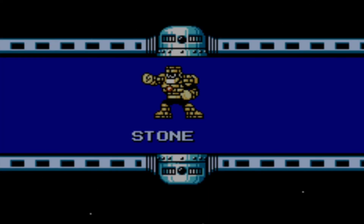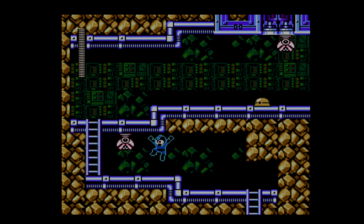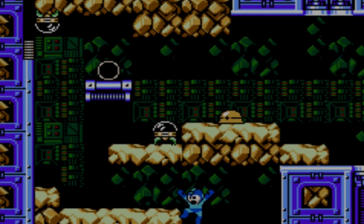First up is Stone Man. He has you going through a cave fighting robots underground and then eventually coming up onto the surface with an amazing background with some mountain rangers, and finally you get to fight him. He's a pretty easy boss, one of the easier bosses in the game.